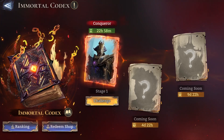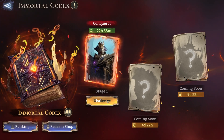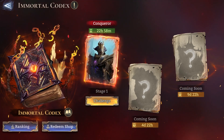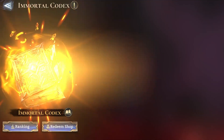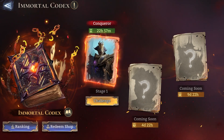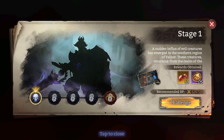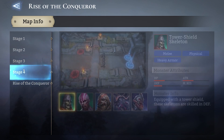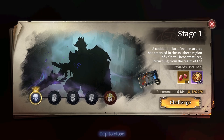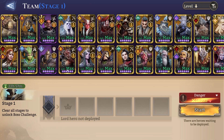Hey guys, BananaLuck here and welcome back to another Watcher of Whelms video. We're back with another Immortal Codex series and you can see that the hard challenge has started. This is the actual official Immortal Codex and the first one is not the Zealous one — I'm quite surprised. It's the one with Cyrus, and I think this is the one where you have to clear mobs. So without further ado, let's try out the run and see how we can get this going.